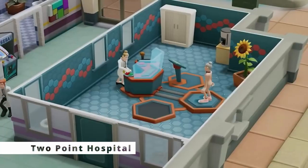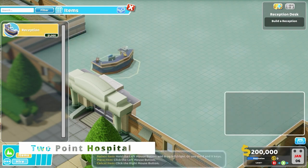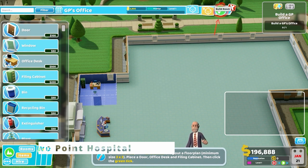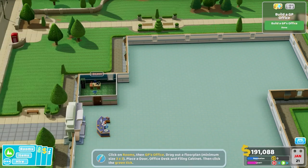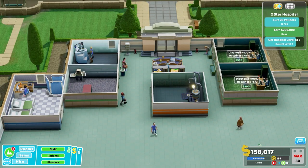Two-Point Hospital is an economic game about hospital management. It is necessary to provide patients with treatment and care, despite the most ridiculous diseases. You'll have to do this in the Two Peaks district, and there are plenty of different hospitals to choose from. In most cases, you start with an empty building and early customers already waiting on the horizon.